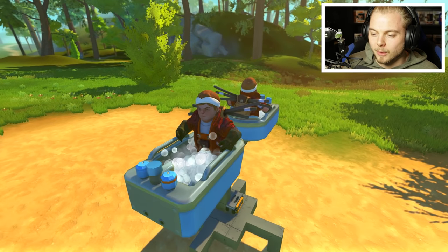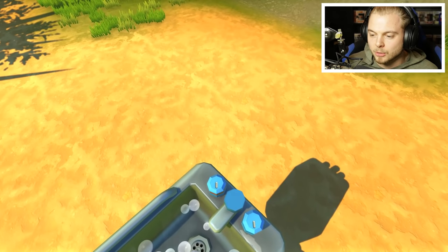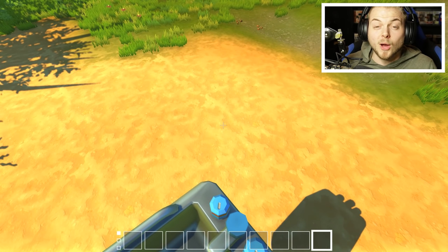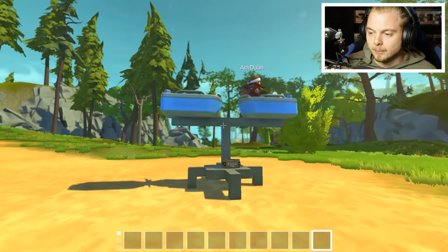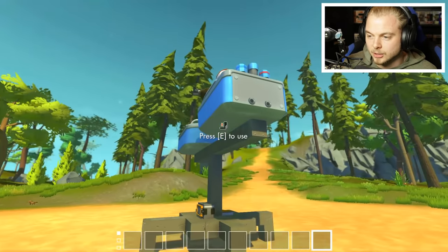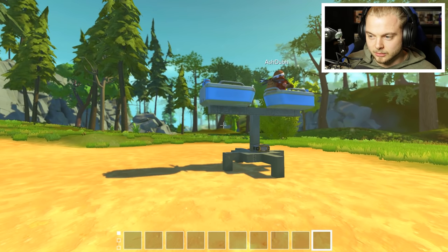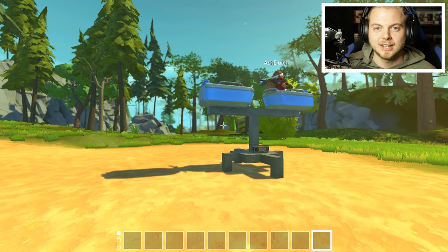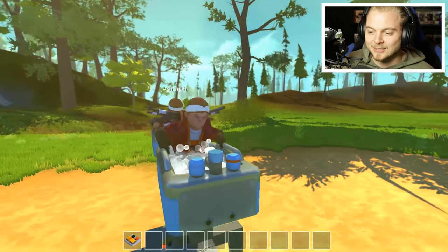Everybody's probably thinking: what are these bathtubs? How did you get these? This is a new update that they've come out with - it's not actually been released yet. It's like a little tester thing you can actually do. If you look on Twitter you can see it. There's a little bathtub which is interactive, and you can actually interact with stuff when you're in it. That's a bit bad - you're not going to push your switch in your bathtub? I didn't even see it.